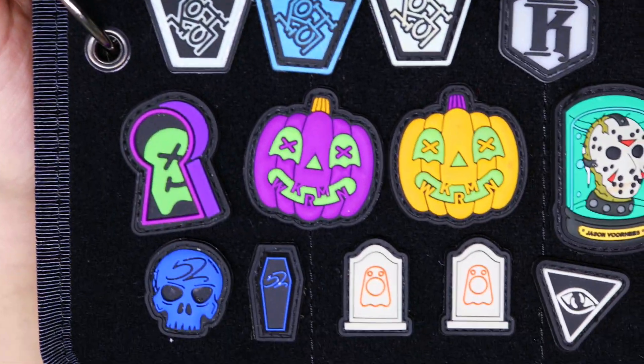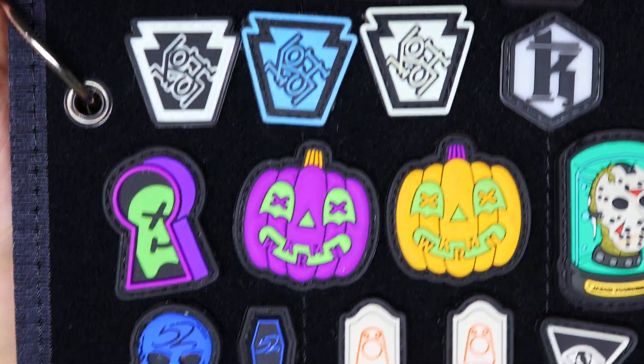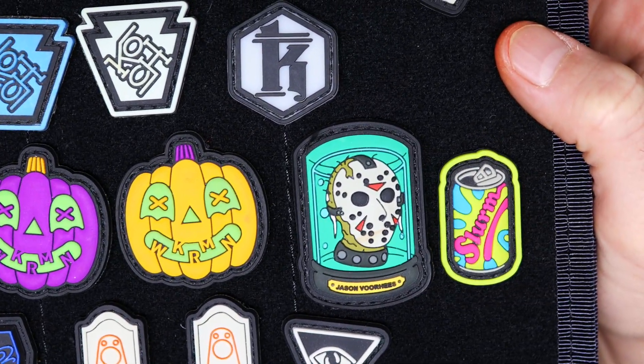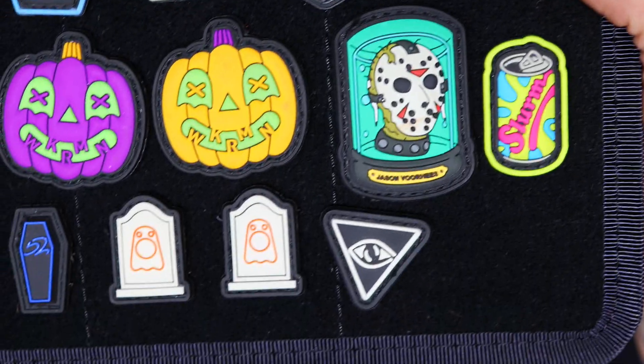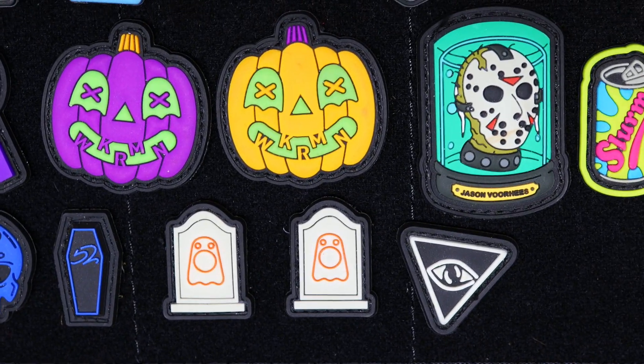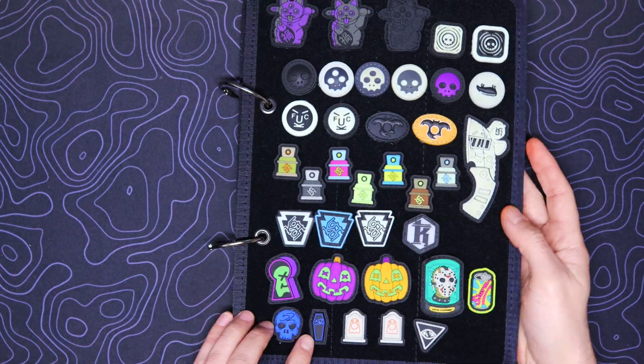Below that, we've got the Worker Men Trio. Two different Pumpkins and one Peaker. I've got two of my Digital Decays over here — the Slurm and the Jason Voorhees. Andrew's EDC Booze. Spiritist Systems All Seeing Eye. And then 52 Graves — the Skull and the Coffin.